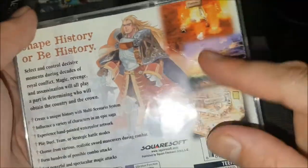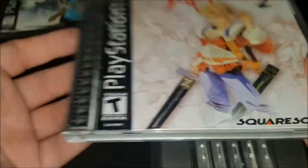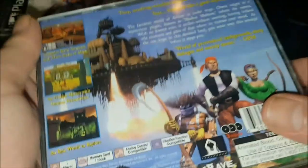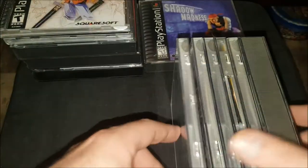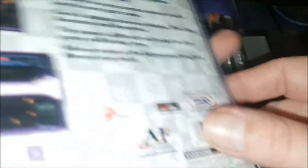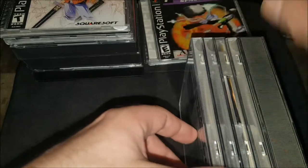Saga Frontier 2 has a big fold on the back — hard to show on camera — but it's complete in box. Shadow Madness is a really cool RPG that kind of mocks other RPGs of the time, specifically Final Fantasy 7, but it's really cool — something I recommend for people looking for something a little different. Then we've got the cheap shooter Space Shot — actually really fun, side-scrolling, you can choose between levels.